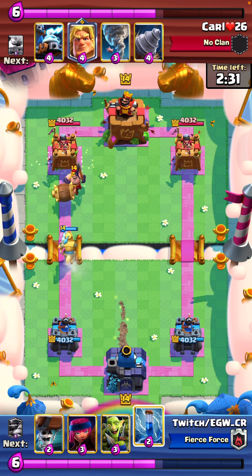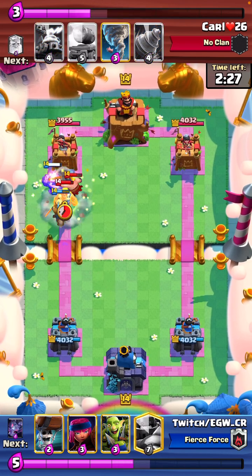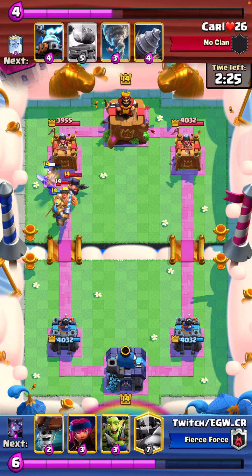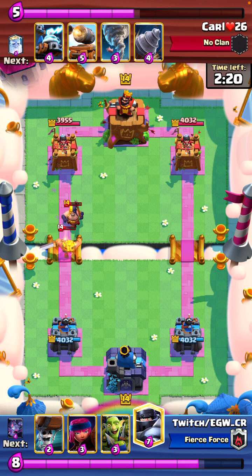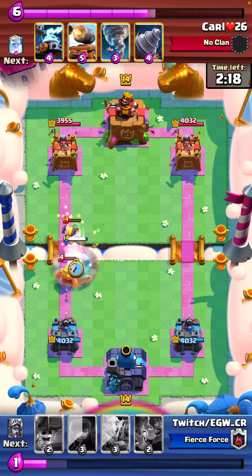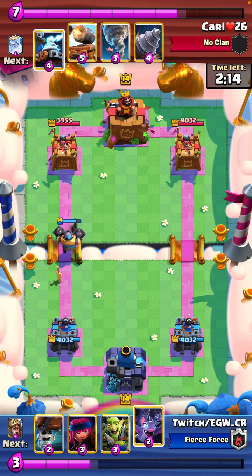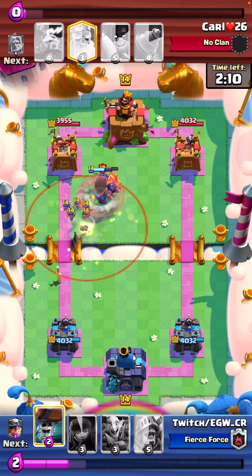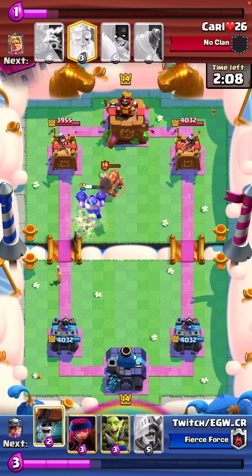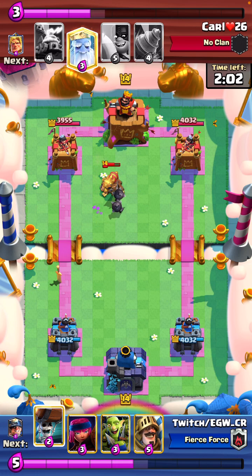It's not the easiest matchup, but I'd expect to win at all times. Just gotta play it right — you can always use the firecracker to outrange stuff. Him having xc nato and zappies over e-wiz means MK bats is pretty effective. As you'll see here, we're forcing out the nato straight away, plus the cannon cart giving us like a 3, 2.5 elixir advantage, which is nice.